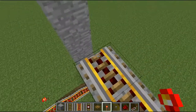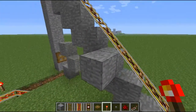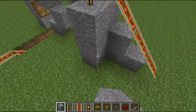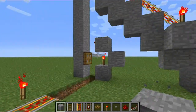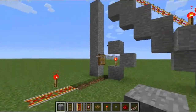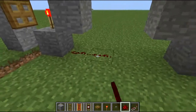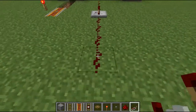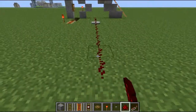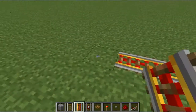Just put powered rails all the way up here and power it. For a block like that if you want — I just like doing that to make it look more legit. Then bring redstone down here and place your repeater facing that way just to keep the current going.